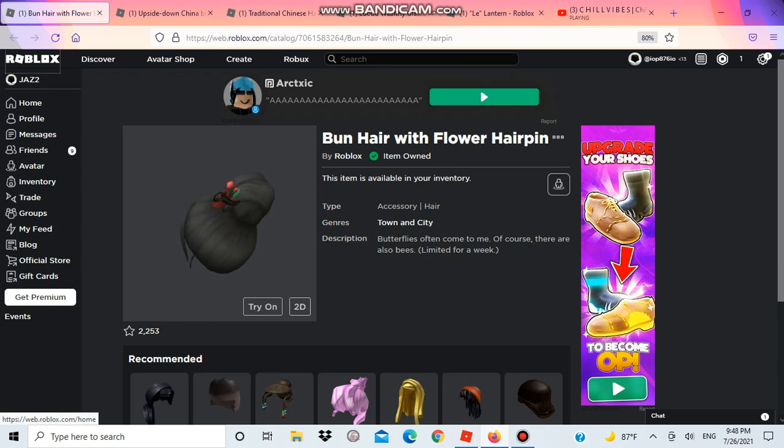Hello guys, Jaz here. In today's video I'm gonna show you the Week 3 China items. The first one is bun hair with flower hairpin. You can get that — I will put this in the description. Make sure to get it, it's available for a week.